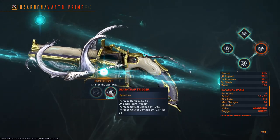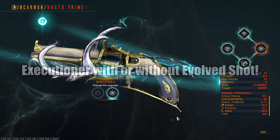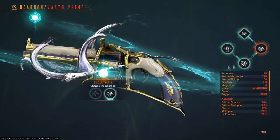However, the second option is honestly too good not to take. This Vasto turns into an executioner weapon. Quick switching over to it and finishing off enemies is definitely the route I would take, especially with the bonuses that it provides.